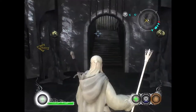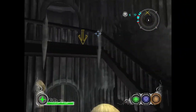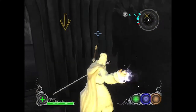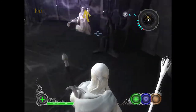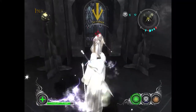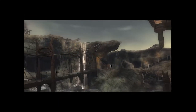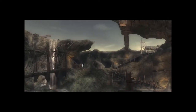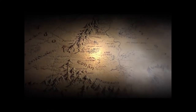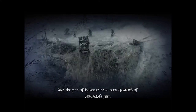Come to me, brave fool! Saruman hides inside, atop the stairs! Saruman cannot escape! We have triumphed! His power shattered! Saruman could not prevail against the courage that was arrayed against him, and in the end, his betrayal was avenged! Treebeard now serves as master of Orthanc, and the pits of Isengard have been cleansed of Saruman's filth!